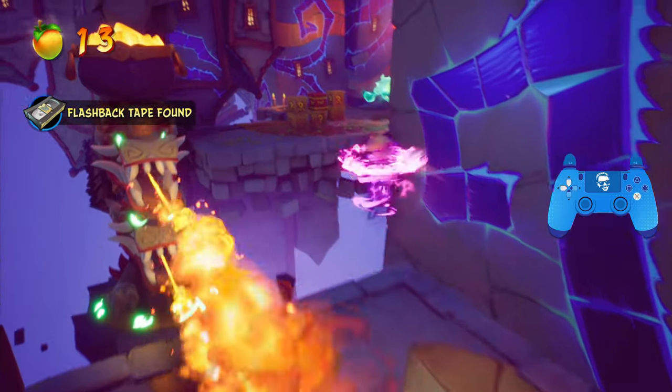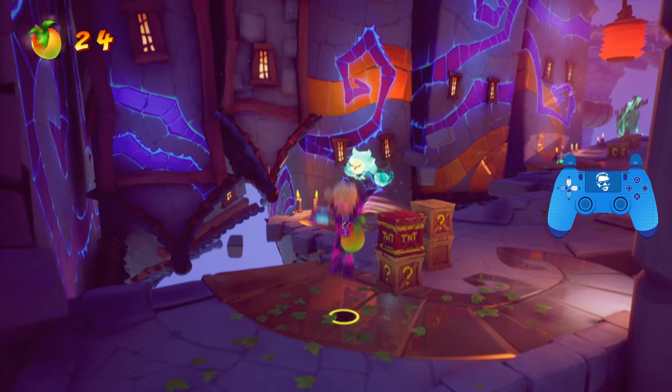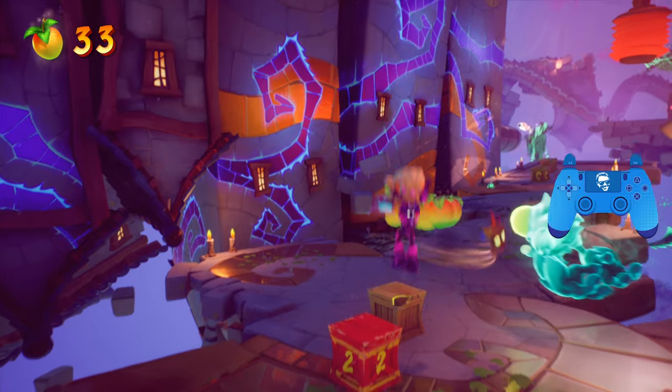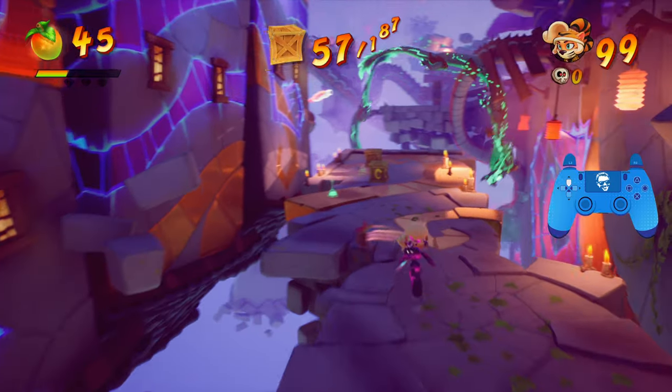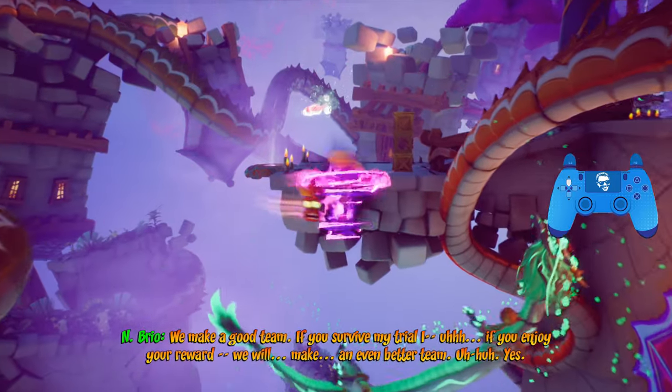Go ahead and grab all that. Activate again, and then hop over here. Break these boxes — there is a TNT in case you want to take care of it all super quick. Don't forget to kill the ghost, and then move on towards the checkpoint. After the checkpoint, you should have 60 crates.